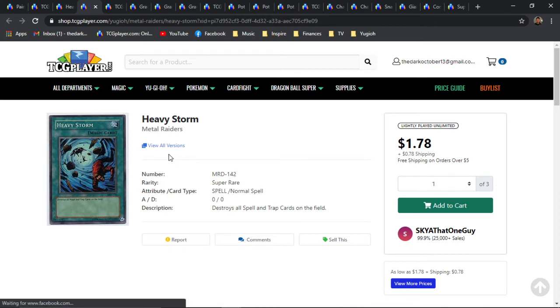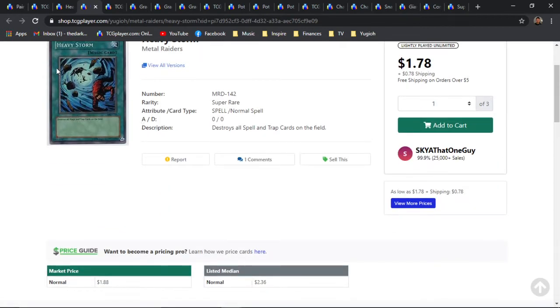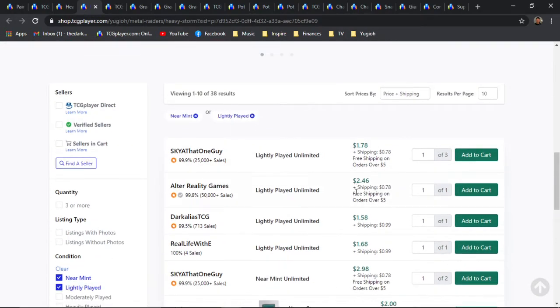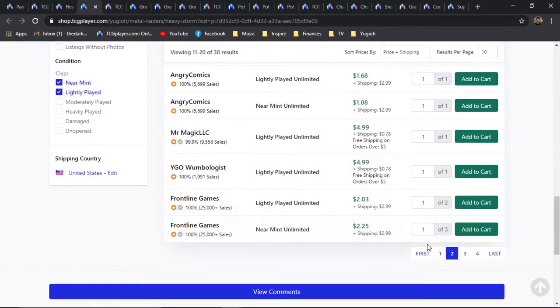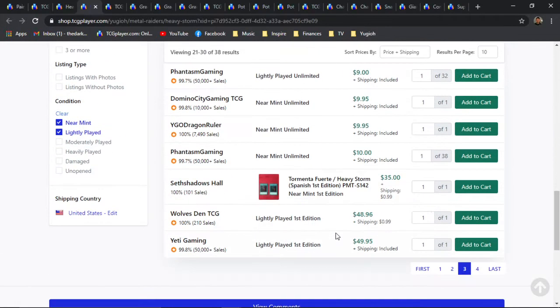My personal favorite is going to be the OG print from Metal Raiders — we're talking about Gen 1, Set 2, ladies and gentlemen. Amazingly old card, totally got that Twister vibe going on, really awesome. Unlimited is really nothing — they're about 2 bones plus. Only four pages here on the market for TCG, and when we get into First Edition that is when it gets interesting and the values just skyrocket.